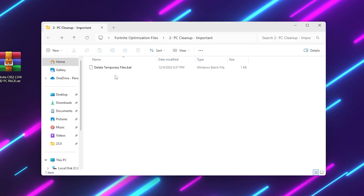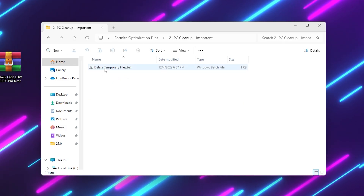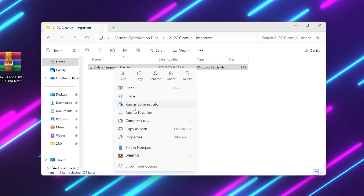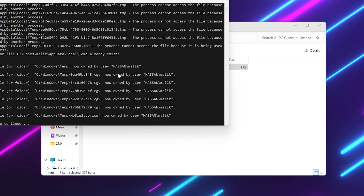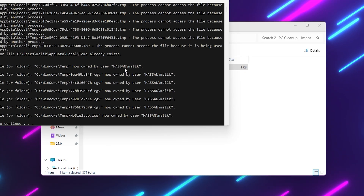Now go back and open the next folder, which is PC Cleanup. Right-click the Delete Temporary Files script and run it as administrator. This will remove all the junk temporary data from your PC. Once it runs, press any key on your keyboard to continue.